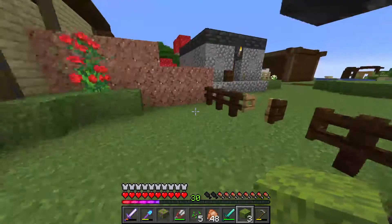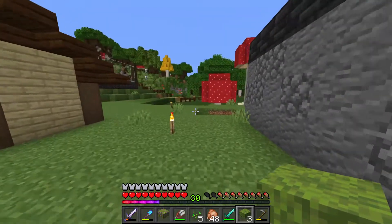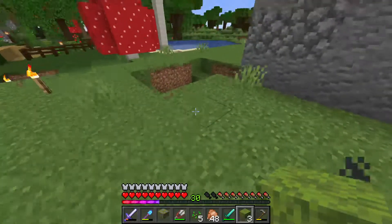Azalea, flowering azalea — that's the good one, we want that. Okay, where do I want this tree? I'm gonna put it right here.